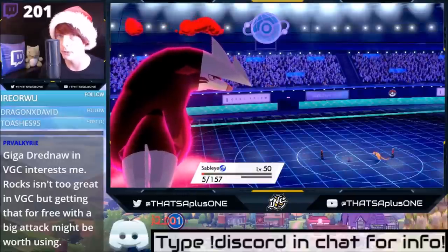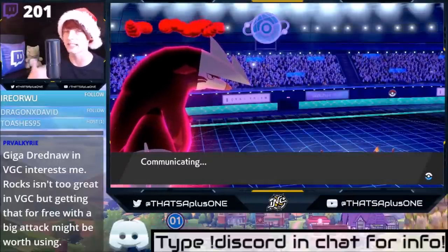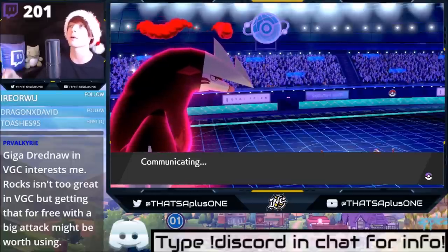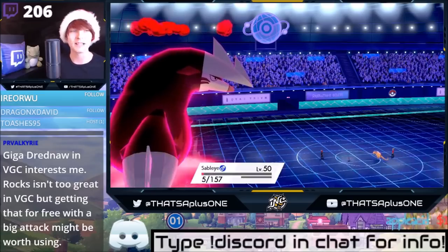Air Slash into Sableye — he knows the Sableye is the strength. And that's why we put so much investment into Special Defense. You always got to think about the attacks that you're going to be mitigating. That's why we put some points in Special Defense.